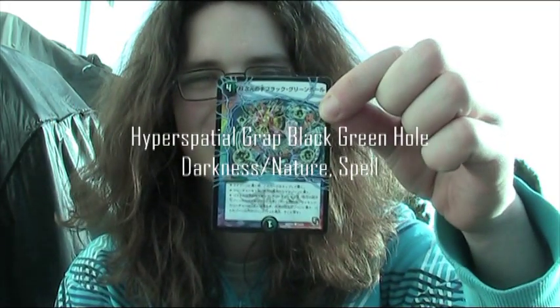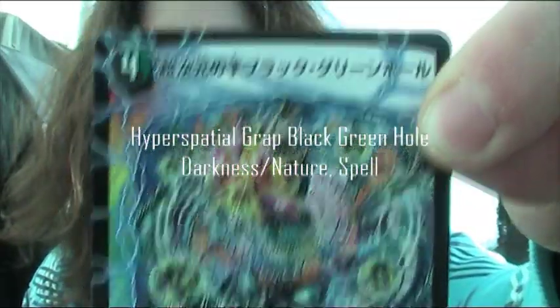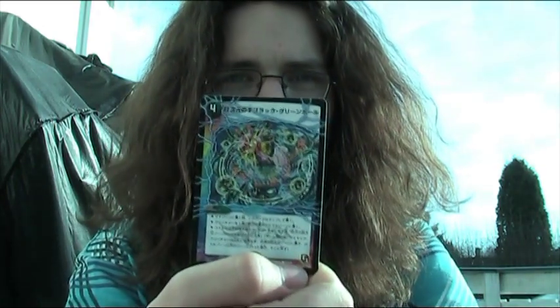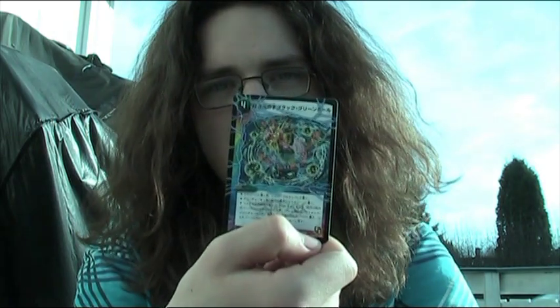The next card is a Nature Darkness Spell called Hyper Spatial Group Black Green Hall. There are some long names on this card. Of course you have to tap it when you put it in the mana zone, and choose one creature from your graveyard into your mana zone. This has the best effect among similar multicolor cards. You can take one card that costs five mana or less from your Hyper Spatial Zone into your Battle Zone — no other restrictions. So that's kind of great.